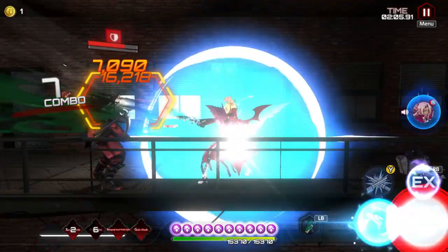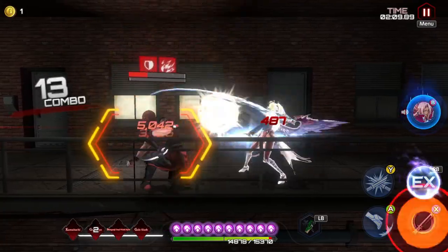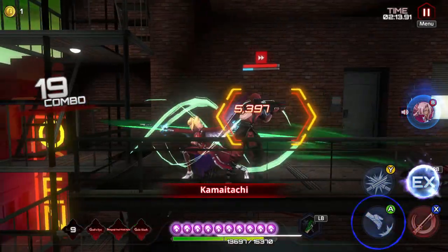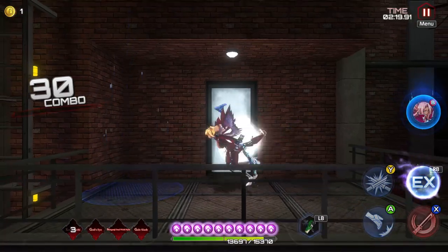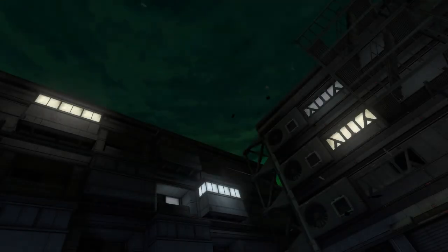Once I get God's Eye off with this full red build on Kuranai, she just does so much damage and it's so quick too, because her attack speed is way quicker — she gets that speed boost with the full red build, which I really like. We'll take this guy out and move on to the next area where we fight Obero, which should be the end of the fight.